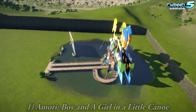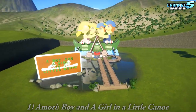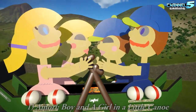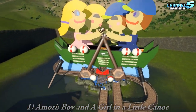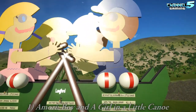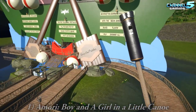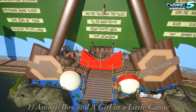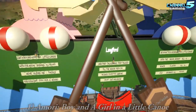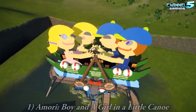First up is Boy and a Girl in a Little Canoe by Amore. Very cute. This little sign. There's a little song that goes with this that they sing up in Canada. Is this from something, or is it just from the song? It's like a nursery rhyme or something she grew up with and thought was common, but definitely not common. It made me laugh, it's very entertaining. This is a great build.